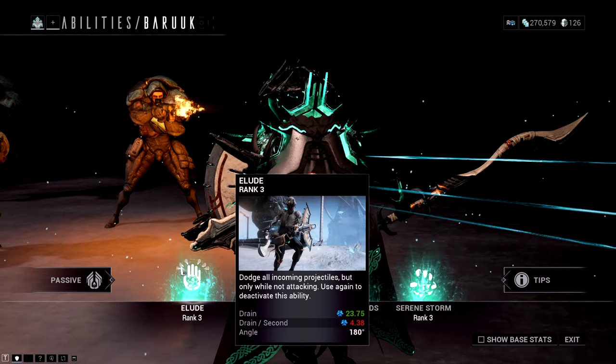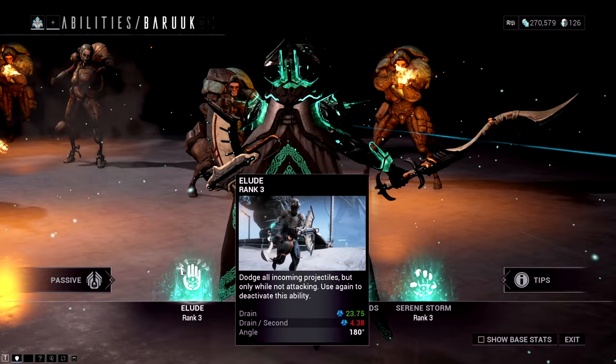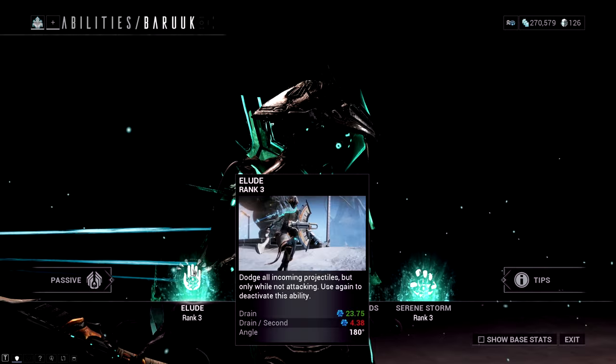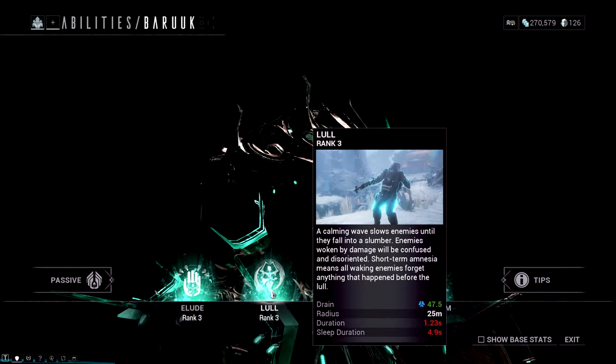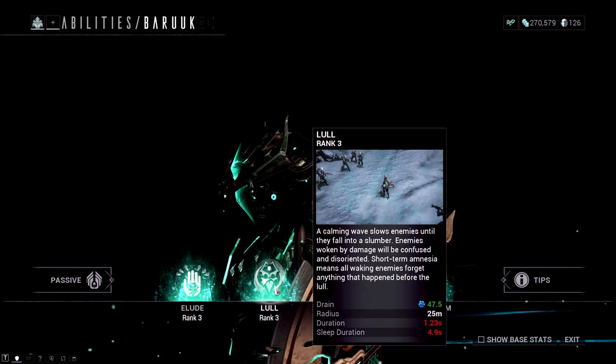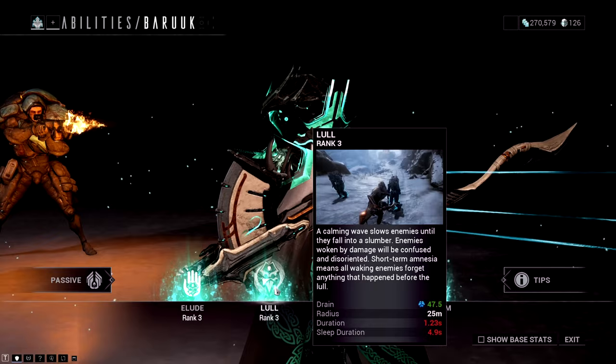Baruch's first ability is called Elude. It is essentially a useless ability because you dodge all incoming projectiles only while not attacking, and you're going to be hitting with your fourth ability the whole time. This ability can be swapped for something flexible like Pillage. His second ability, Lull, is very important — it builds up your restraint insanely fast, puts enemies to sleep, and stuns them. You want the lowest duration possible so you can spam it as fast as possible.